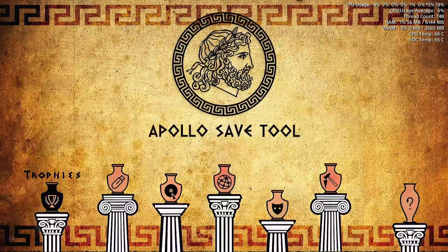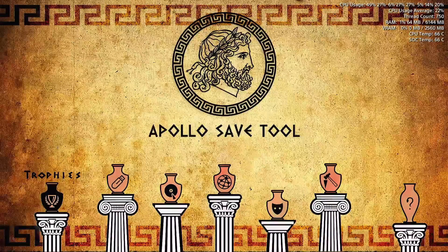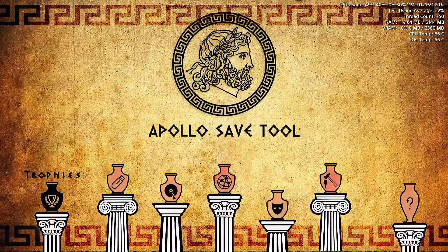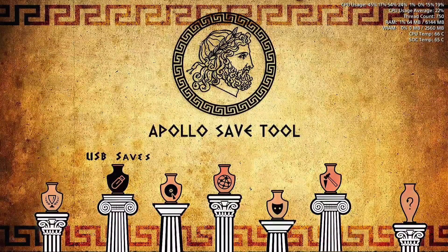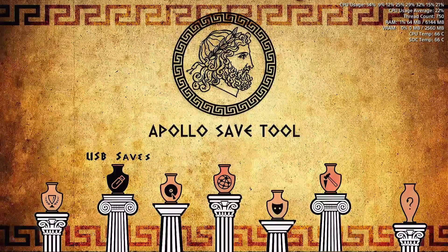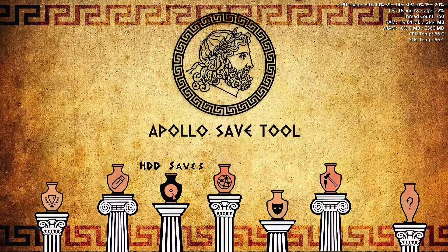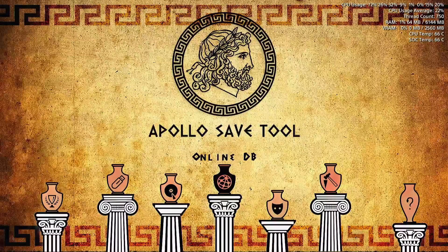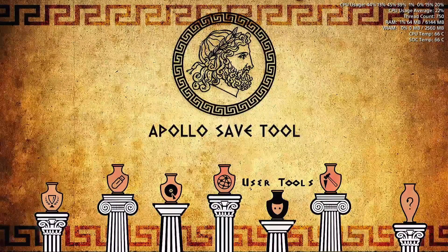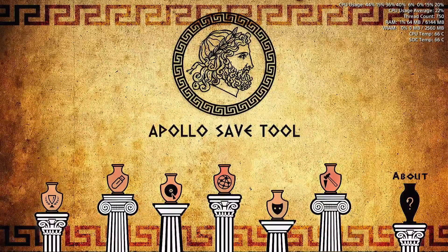So once we're in, we do have a few options here. We have our trophy options — it just displays the trophies that you do have. Currently this account is new, so it doesn't have any trophies; we can check it out later once we launch a game. USB saves — we won't be getting into that right now, but we will later. And the hard drive saves — it's a new account, so there's no hard drive saves. The online database, we'll be getting into that. User tools — we'll need that to activate this account because it's a new account that isn't activated. And then you've got your settings and your about.